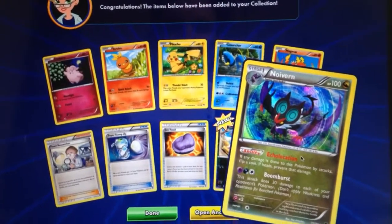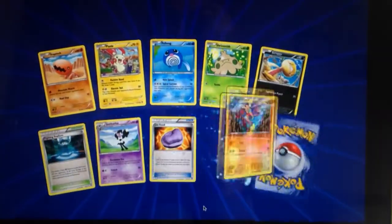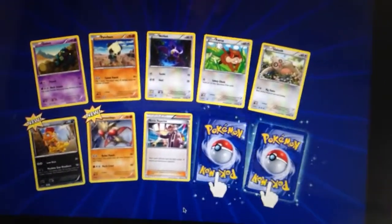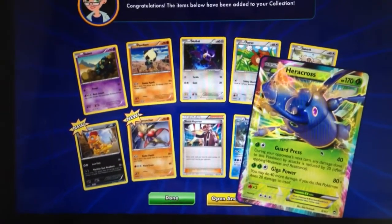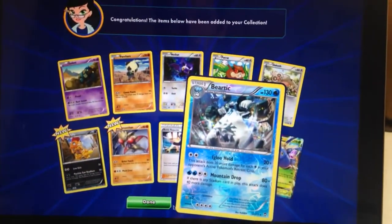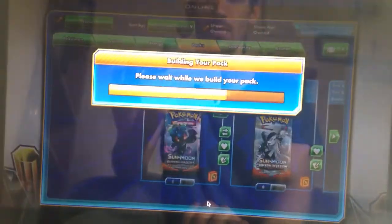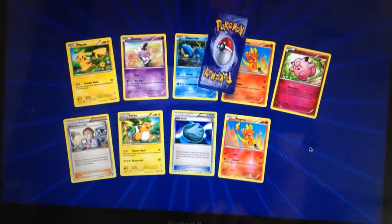It starts off with a holo from Furious Fists - holo Noivern. Glaceon there, nice card. I don't mind Furious Fists but Burning Shadows I'm a huge fan of, I really do like Burning Shadows. We do have a Rare Reverse Holo there of Beartic. And a Heracross EX! So first Ultra Rare from Furious Fists - Heracross EX, not bad at all. So if we were going by points, that's a holo, a Rare Reverse Holo and an Ultra Rare already - that would be like 6 points. Never had much luck from Furious Fists opening actual packs before, but seems to have fairly good luck on the online TCG with Furious Fists.